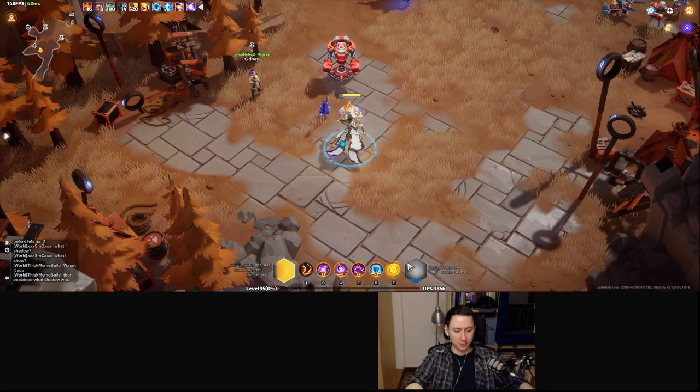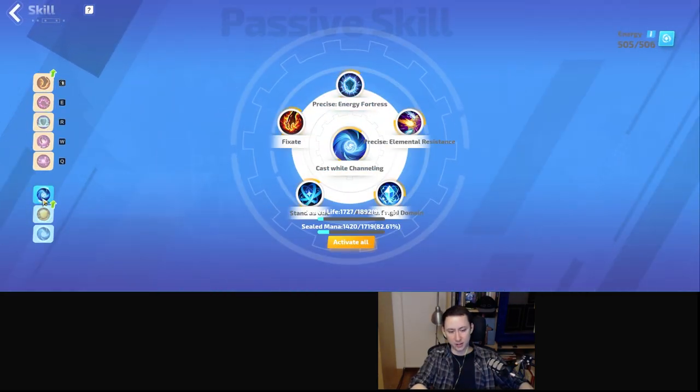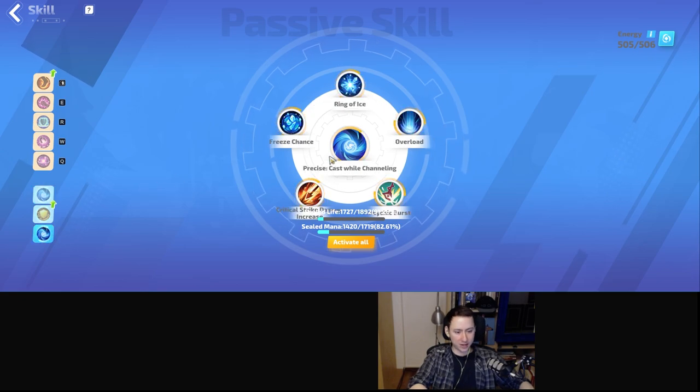Mechanically the build is quite simple. All you have to do is link Precise Cast While Channeling onto the skill that you want. In our case we are using Ring of Ice.